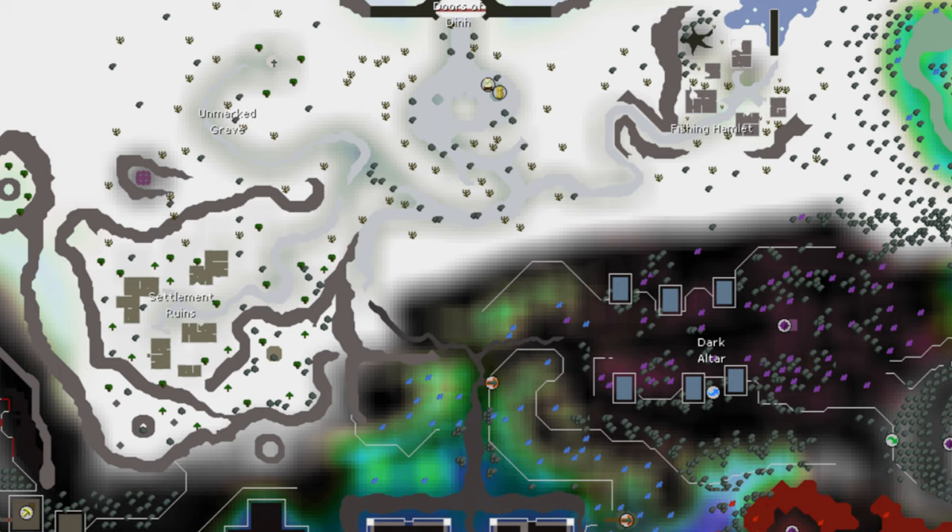To reach the Wintertodt boss area, you will need to travel north of the Arceuus house area of Kourend to the Wintertodt camp, as indicated by the red circle on this map. The Wintertodt camp is directly south of the entrance to the boss area and also has a bank chest, making resupplying for this encounter very easy. There are several different methods for reaching this area, but I will only be going over a few of the more common methods in this guide.